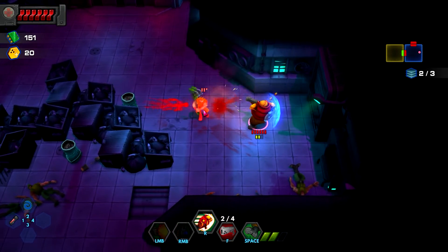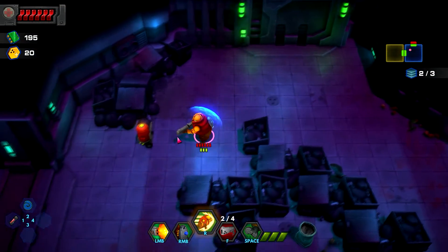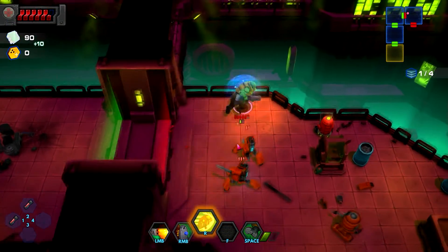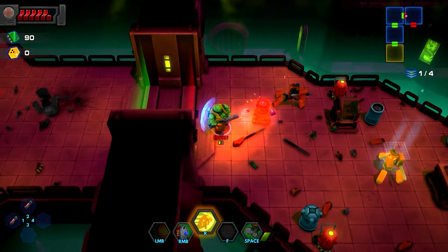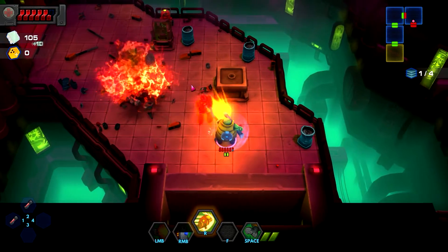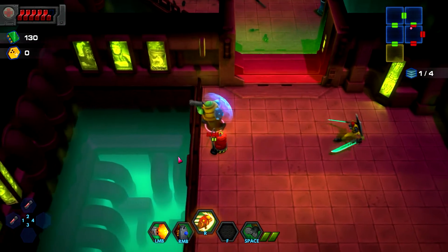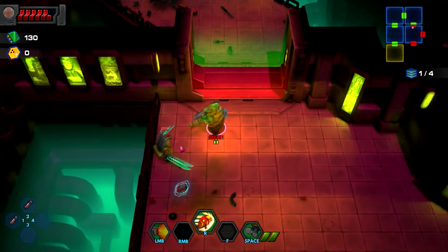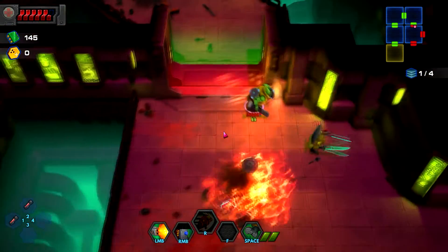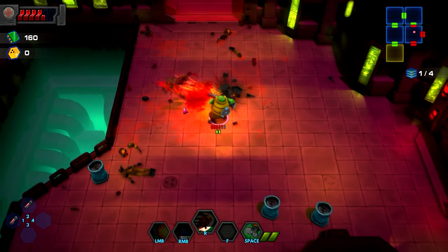Upgrades are done through what's called food stamps. Each level has a hard room marked with a skull — when you complete that room you're given extra food stamps, and at the end of each level you're given food stamps as well. Food stamps are upgrades that unlock for that particular mission. Once the mission is over and done, you reset back to zero — kind of like a League of Legends thing where each round is its own thing. Power-ups and upgrades don't carry over; they're specific to that particular bounty.